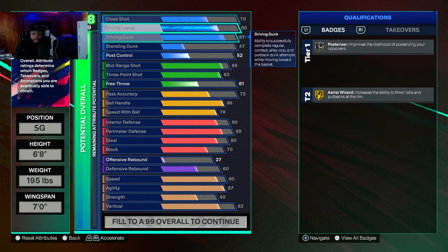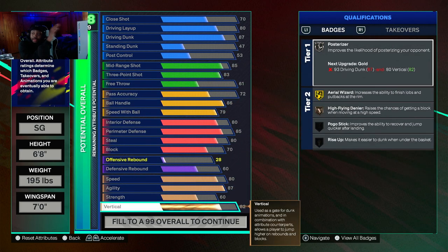Just copy all these stats — everything y'all see right here. Copy all this down for your 6'8" all-around build. Just copy everything on this screen and then catch y'all boys in that park. That's going to be the end of the video. I appreciate y'all — make sure y'all subscribe, hit that like button, share it to your friends. And we out.